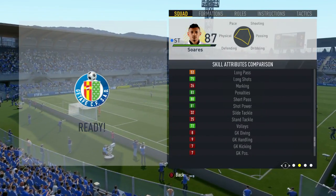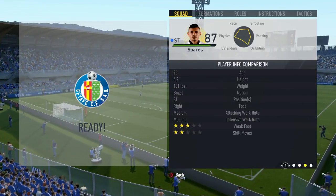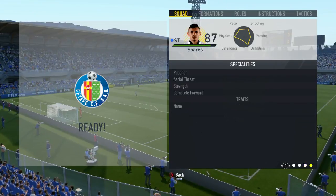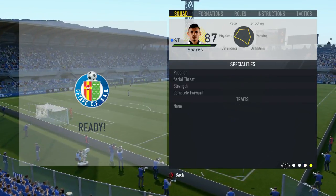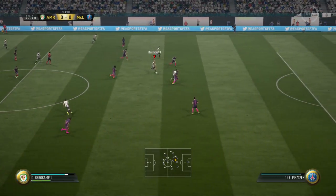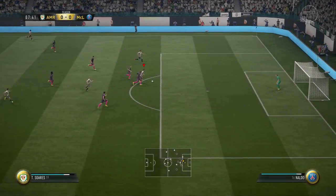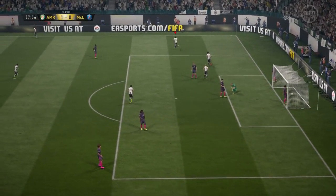Getting into the first pro for this card — his finishing. He has 85 shots on his base card as well as 93 finishing on his in-game stats, including the Poacher and Complete Forward specialists. Overall, his finishing was very, very good, particularly inside the box. That Poacher specialist has been very important to this card, and is quite key for a striker.